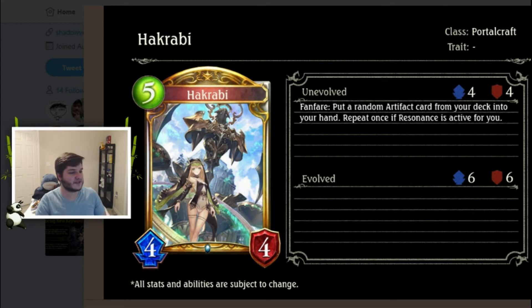Next we have Hak Rabbi, a Portalcraft gold five-cost 4/4 — slightly below stats. Fanfare: put a random artifact from your deck into your hand. Repeat once if resonance is active. A five-cost 4/4 that draws one artifact is playable; a five-cost 4/4 that draws two is good. You want to get artifacts out of your deck to use them. Even if you're not in resonance it's not the worst, and if you are in resonance it's just good. Looks solid.